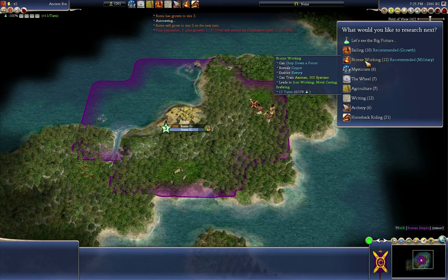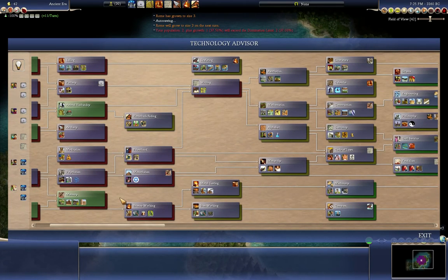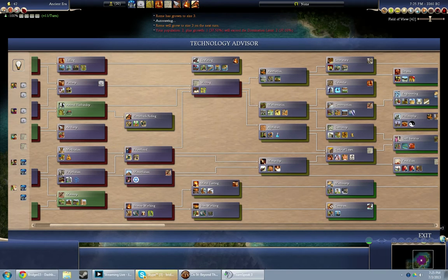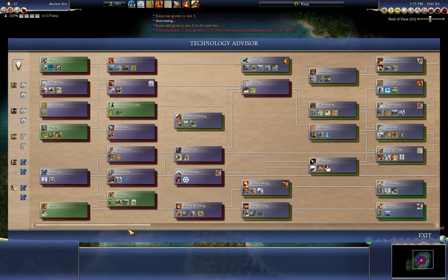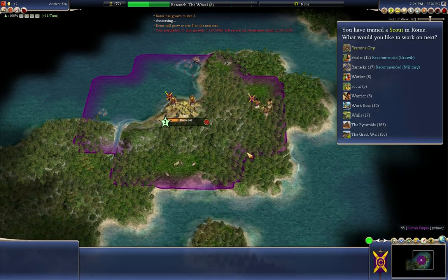We got animal husbandry. If we look at bronze working, that would allow us to cut down trees and reveal copper. Another option is horseback riding — actually, animal husbandry already revealed horses. Let's go pottery first, then agriculture, sailing, and riding. That would be a good combination of technologies to have early on.